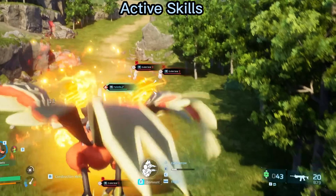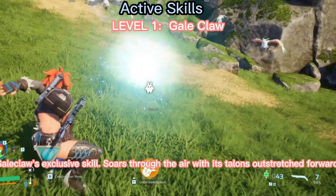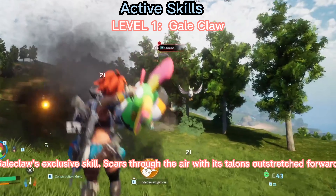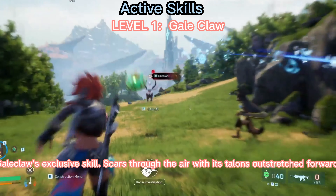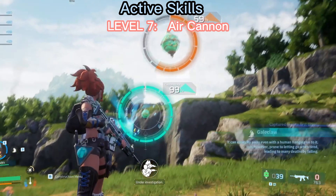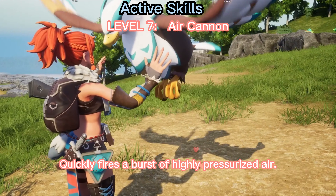Active skills. Level 1, Gale Claw. Gale Claw's exclusive skill — soars through the air with its talons outstretched forward. Level 7, Air Cannon. Quickly fires a burst of highly pressurized air.